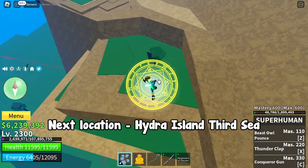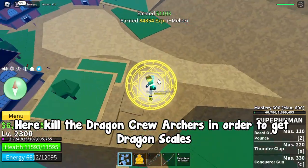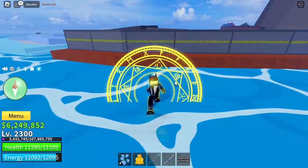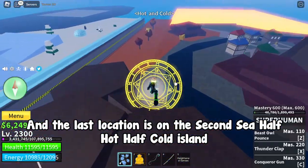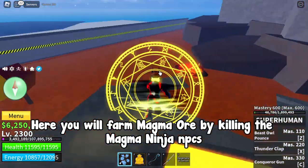Next location is Hydra Island in the third sea. Here, kill the dragon crew archers in order to get dragon scales. The last location is on the second sea, Half Hot Half Cold island. Here you will farm magma ore by killing the magma ninja NPCs.